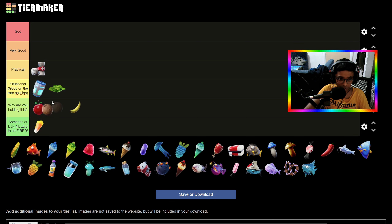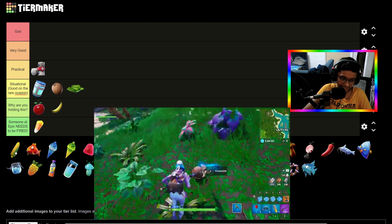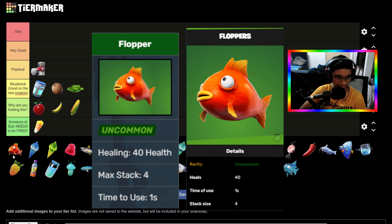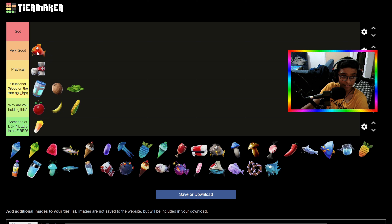Coconut — this thing is Situational but it's actually pretty good. Corn — same as Coconut, Situational. Now the Flopper — this is a really good healing item. It heals you for 40 health, I think. I'd normally always carry it, especially since some of the other good ones aren't in the game right now. The Flopper is probably the best one currently, so we're putting it in Very Good.